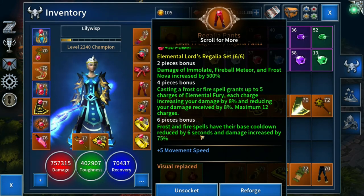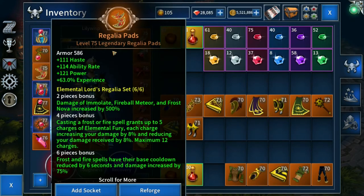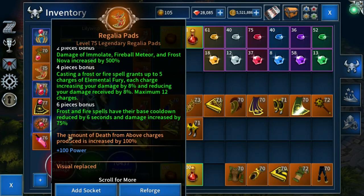In addition to the set bonuses, three of the ELR armor pieces come with their own additional effects. The shoulder piece — the Regalia Pads — has this effect: the amount of Death From Above charges produced is increased by 100%.